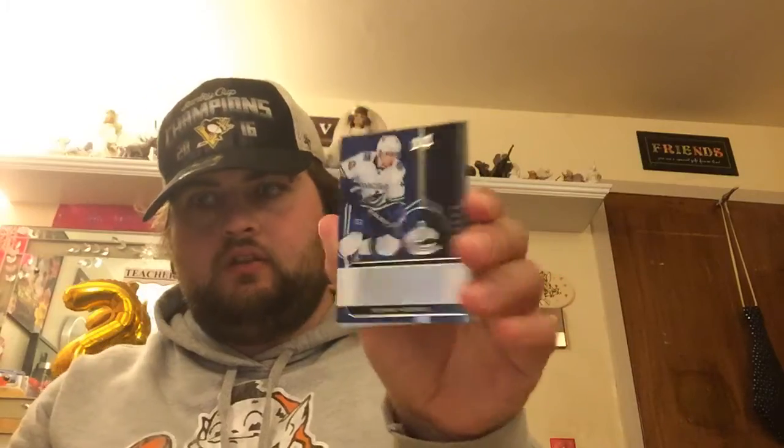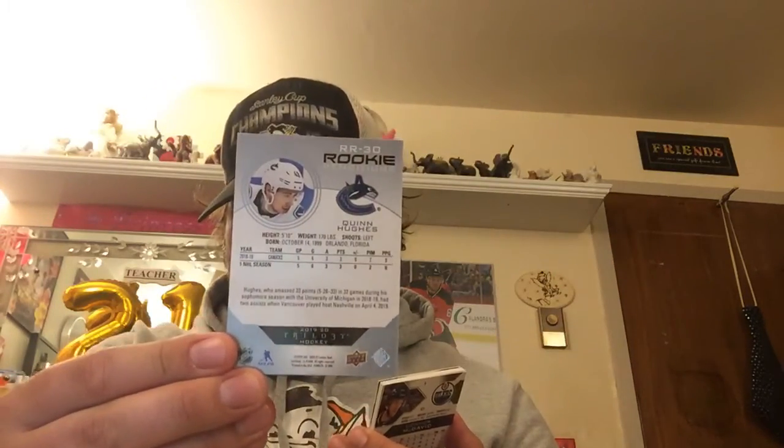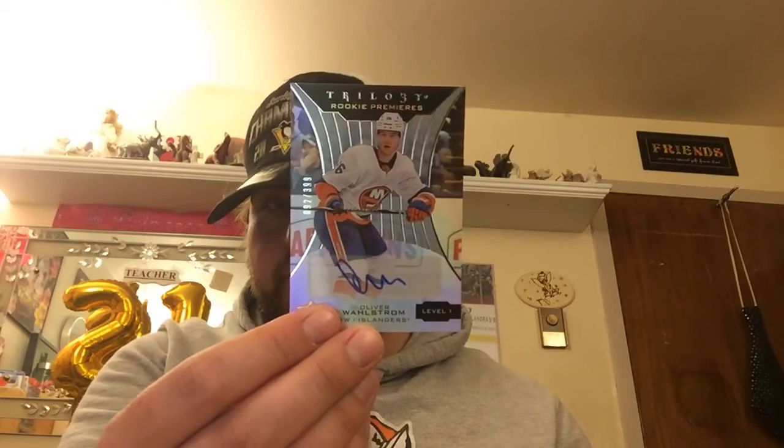Pack four: a nice Quinn Hughes Rookie Rendition — I'll show you the back. Next is a Trilogy Rookie Premieres autographed card — Oliver Wahlstrom for the Islanders, card number 92 out of 399. That's a nice card. Then we have a Jasper Boqvist Trilogy Rookie Premiere, number 829 out of 999 for the Devils. And we have a Trilogy Connor McDavid card.